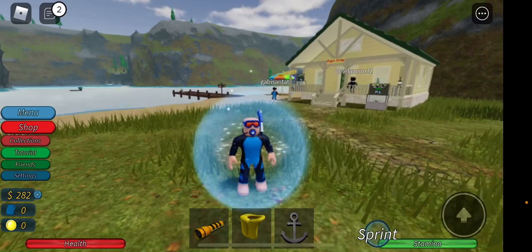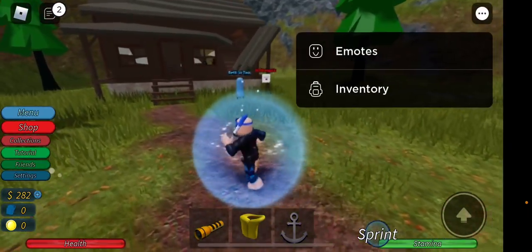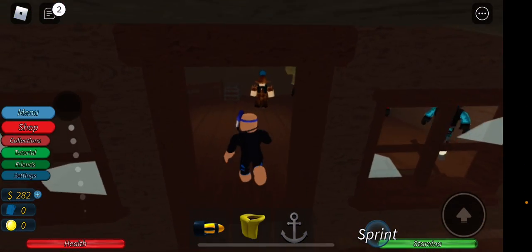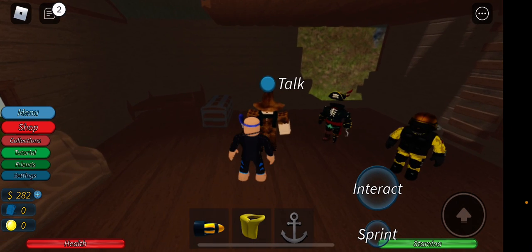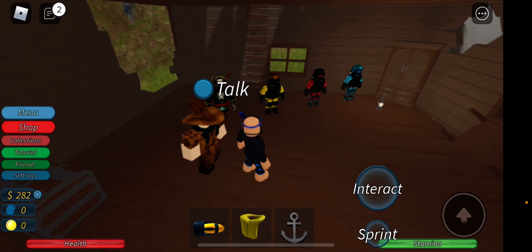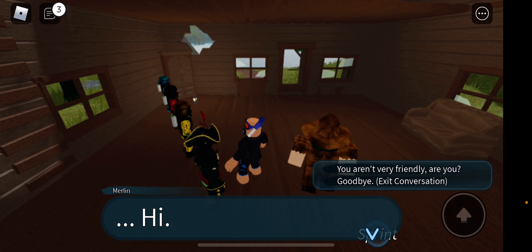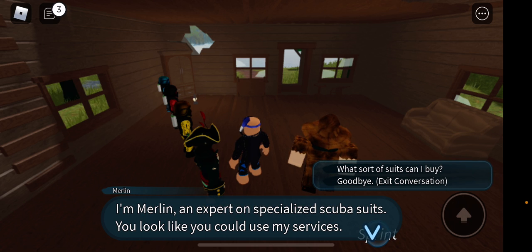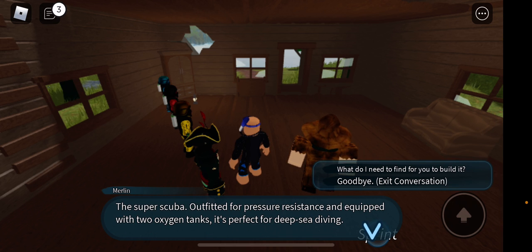The first thing you want to do is go to the shack, which you can swim over to or just boat here. You want to talk to Melvin. It's not letting me talk to him — then you want to say 'Oh hello, you aren't friendly, are you?' You want to keep pressing the top option until you get the quest line for it.